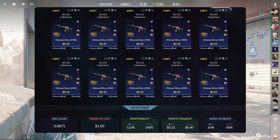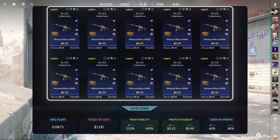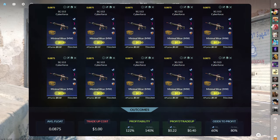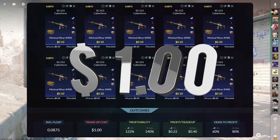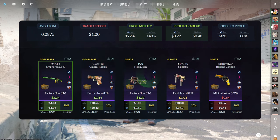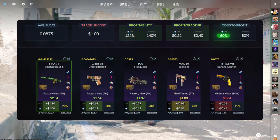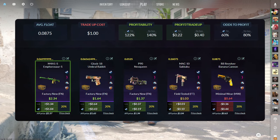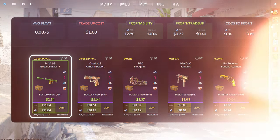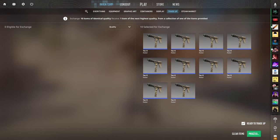The next tradeup consists of 10 minimal wear mil-spec skins from the Revolution case below a 0.0875 average float. Make sure to get each input for 10 cents or less. This tradeup costs around $1 total and has 122% profitability after steam fees with a 60% chance to profit each time. Three of the five outcomes are profitable, but the best option is easily the M4A1-S M4asaurus for over $1 of profit. For those trading on a third-party site, you'd even have an 80% chance.